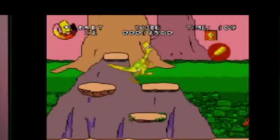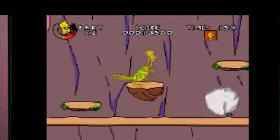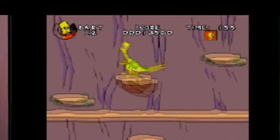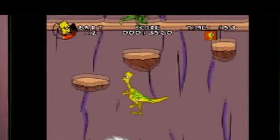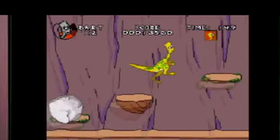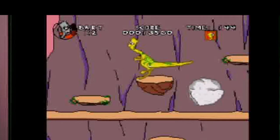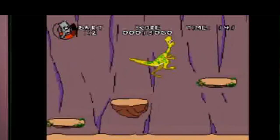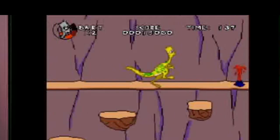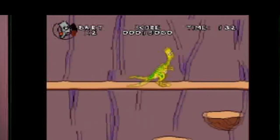Now the one thing when you get to the dinosaur level with Bart as a dinosaur - your life bar is on the top left of your screen and it shows a round circle. I like how it shows the animation sequences when your life is low - that's how you can tell your life is not really doing well. The other thing I do like about this level is Bart's tail can be used as a weapon. Sometimes it takes on enemies pretty well like some dinosaurs.